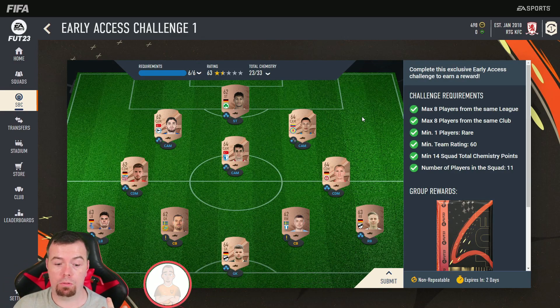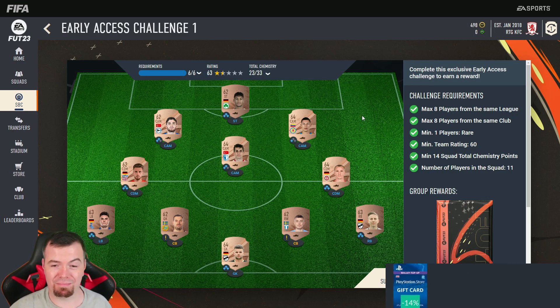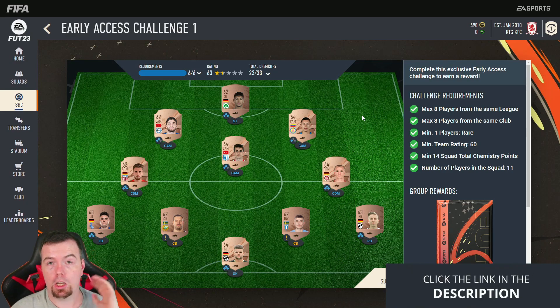This pack is basically free when doing it with bronze players, which is great, because the quick sell value is pretty much around the same price as the cost of these players — there's only a couple hundred coin difference. It's a very easy SBC to do.